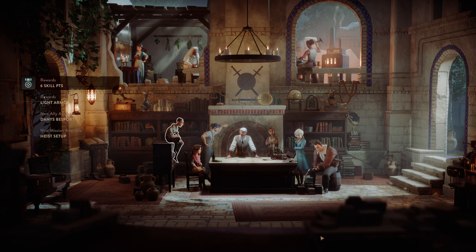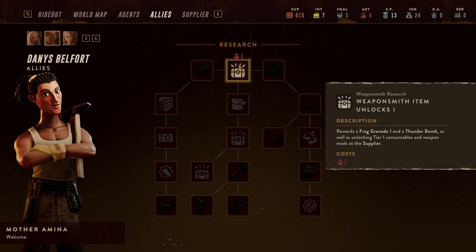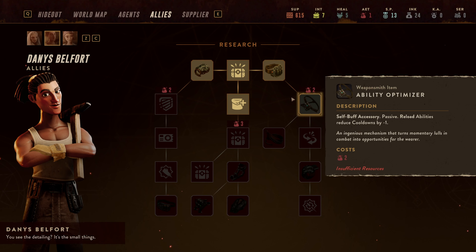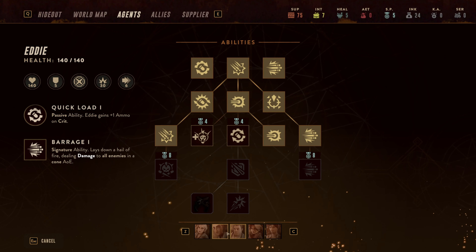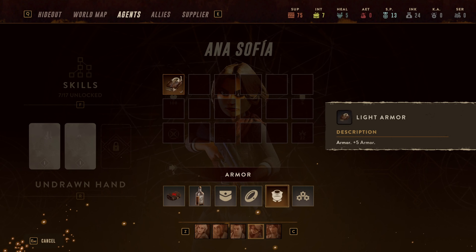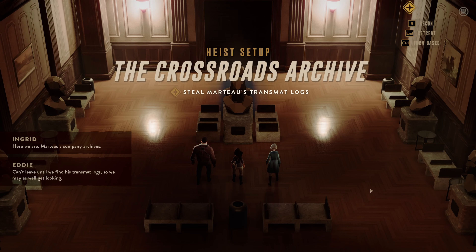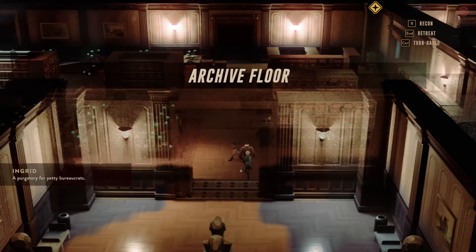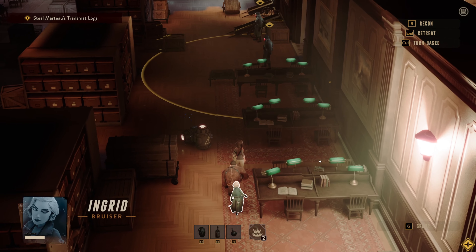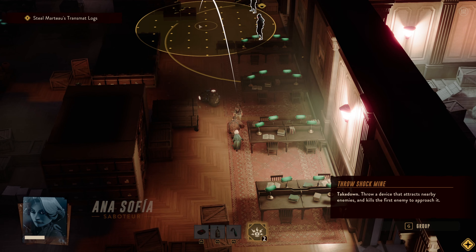Now we're back at the base on week 10 — the final week of this video. That weapon expert we saved had some interesting upgrades, and since we had a lot of red stuff and skill points, I grabbed a bunch of stuff, upgrading a majority of our characters' abilities and buying some armor and items to help in combat. As always, I would send two of our characters out on solo missions and the other three on the mission. In this one we had to steal some logs which will reveal the location of another important mission, so I sent Ingrid, Eddie, and Anna.